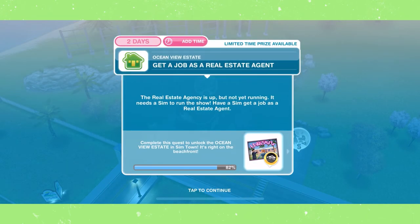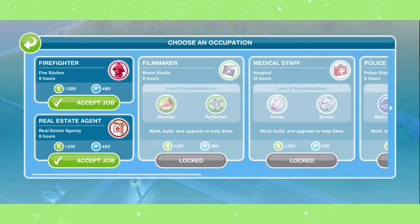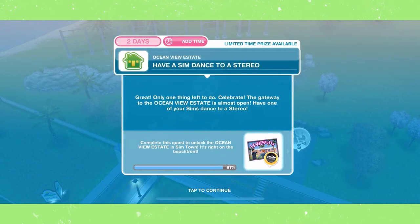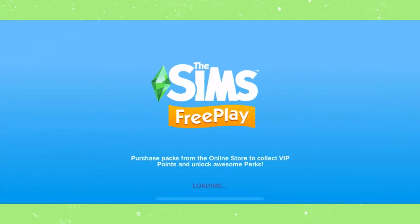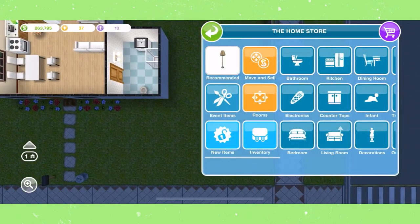Get a job as a real estate agent. Tap on the real estate agency, then click on the suitcase on any Sim, and then select accept job under real estate agent. Have a Sim dance to a stereo. You can find stereos and radios in the electronics section of the home store.